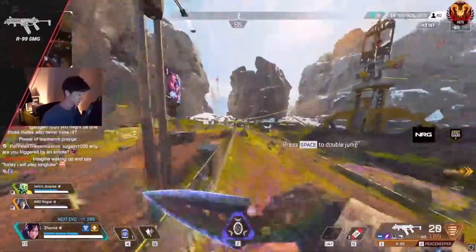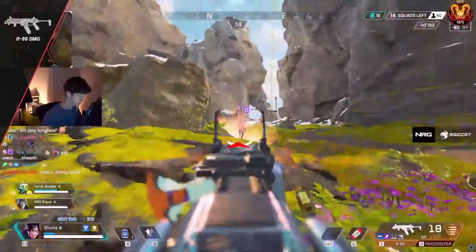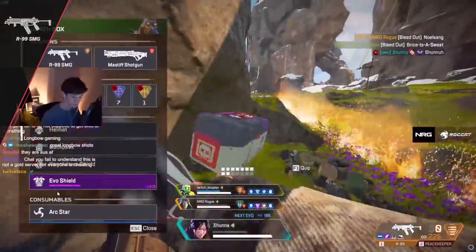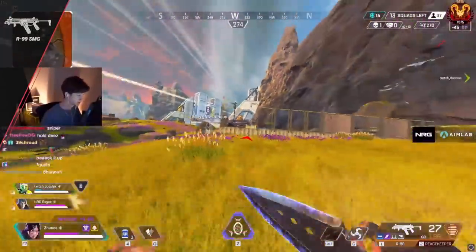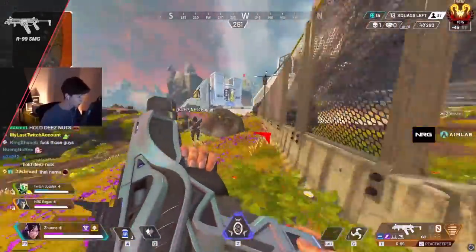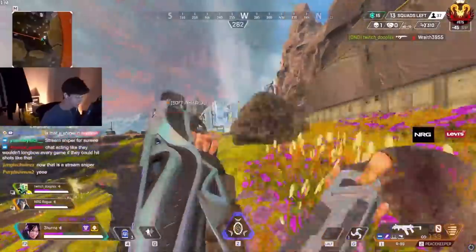Next up, my least favorite SMG, the R99. The R99 has the lowest per-bullet damage in the game. So the tip here is very straightforward — make sure you can hit all your bullets or this gun isn't worth using. You will get punished extremely hard even if you miss a few shots. So if you're the type of person to panic in fights and start missing bullets, just swap off to a different gun.